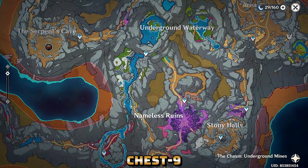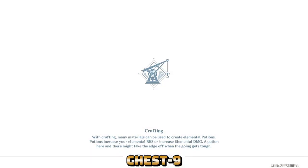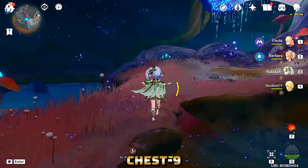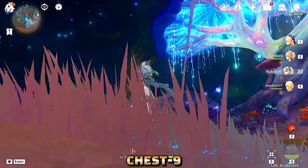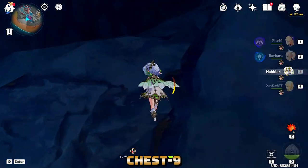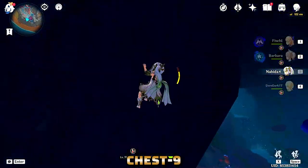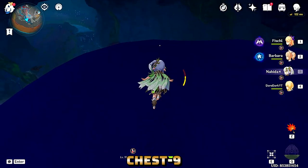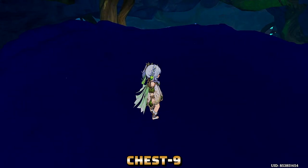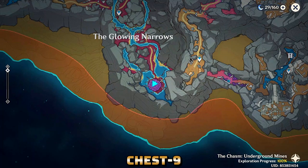Chest number nine is located in the Chasm underground. Teleport to this location and go to the huge mushroom where you talk to the mushroom and complete a quest — but she didn't mention that there is a chest at the top of her head. Get to the rock wall closer to the mushroom's head and climb up through it to reach the top. There are many ways to climb to the top of this mushroom, and the chest is located right up there. I missed it and only found it later when I came back to 100% discover this place.